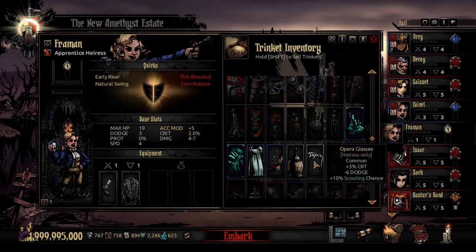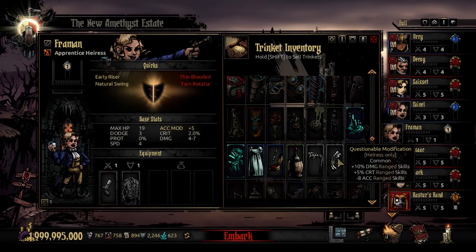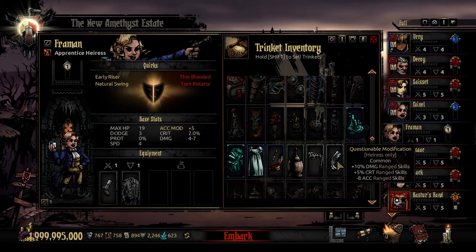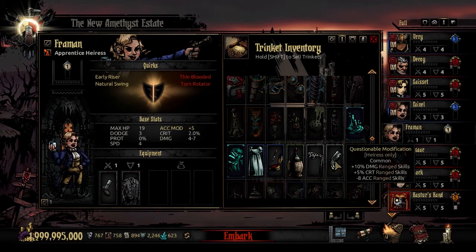The next common trinket is Opera Glasses. It adds 3% to crit at the cost of 6% dodge, and adds 10% to your scouting chance. The dodge thing is like a sight difference — you're seeing things from farther but avoiding anything right in your face. I love these buffs, well thought out. And the Questionable Modification is the other common trinket. It adds 10% to damage with ranged skills and 5% to crit with ranged skills, at the cost of 8 accuracy to ranged skills. This is similar to the next one we'll go over, and is good until you find that one.